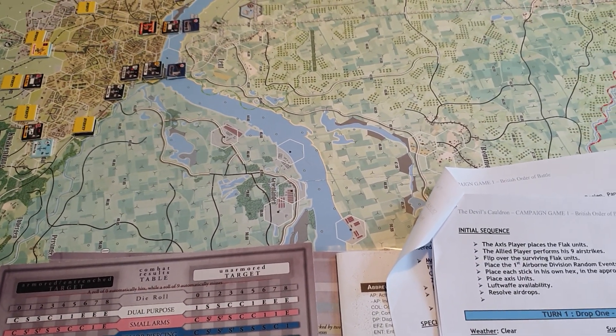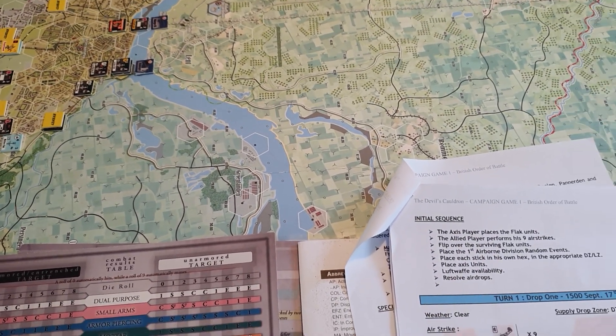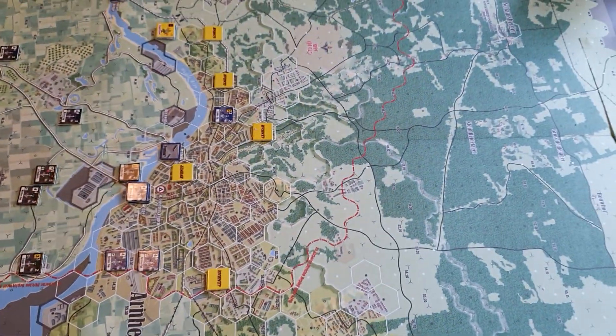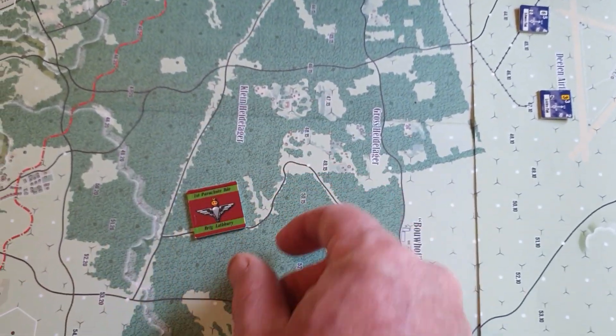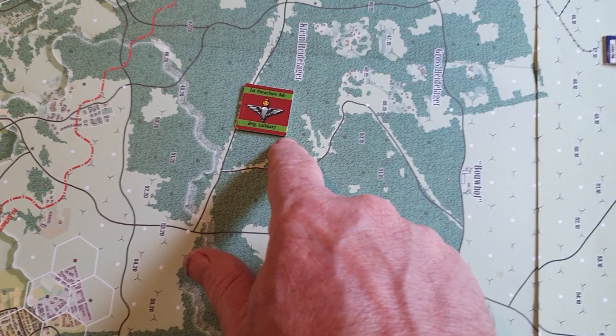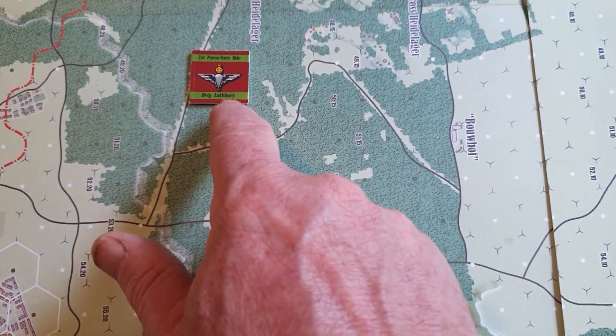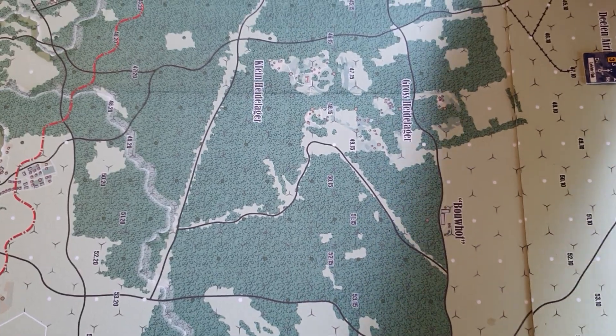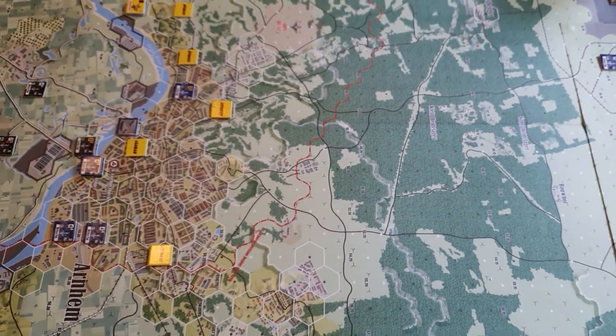That's it for the setup phase. We're starting the first turn now — you don't need to draw a chit for the first turn; you always start with this chit here, which is for the First Parachute Brigade. And with that, we're kicking off the game.